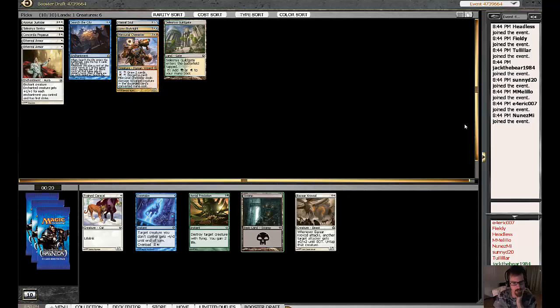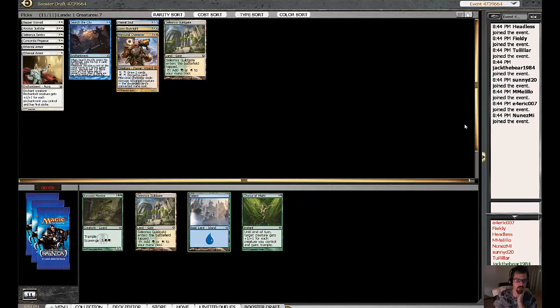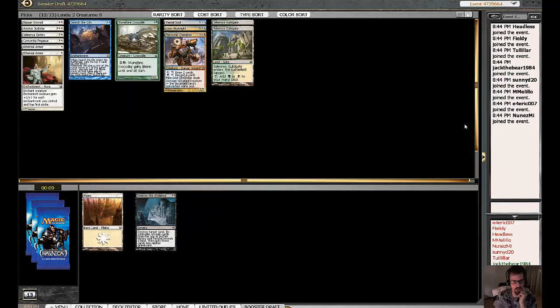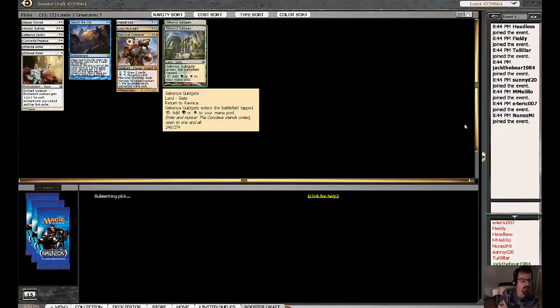Here, nothing terribly exciting. Trained Caracal I don't like. Maybe that's a thing you do with Ethereal Armor — you armor up a Caracal — but I'm not quite ready to go there. Predation might be a trouble for us. I'm just going to take the Crovad because we need to have creatures, man. Look at those mighty horns and chin tusks. There's a goat in the foreground. I'm going to take a second Guildgate here.